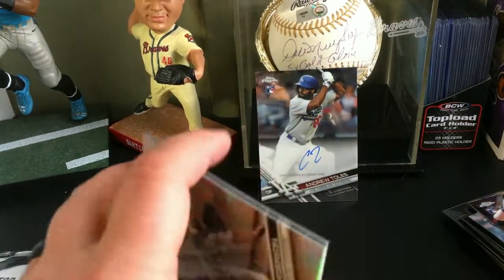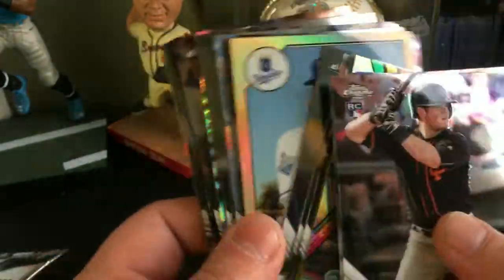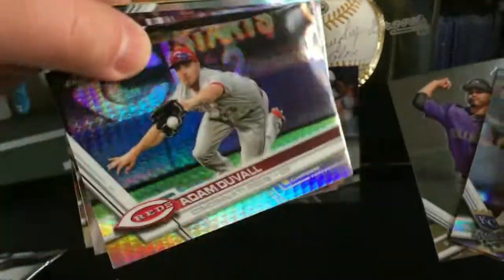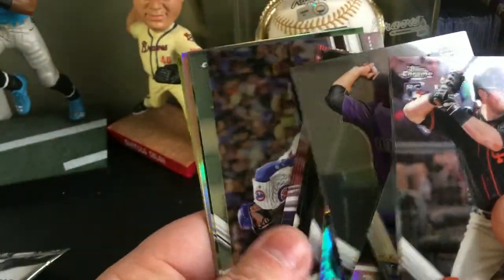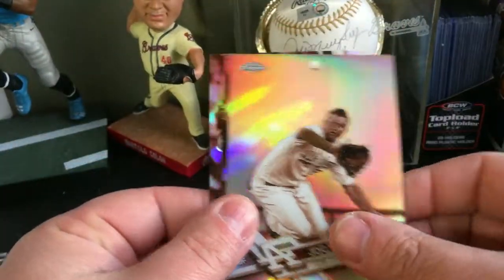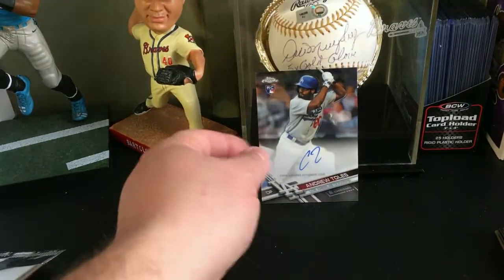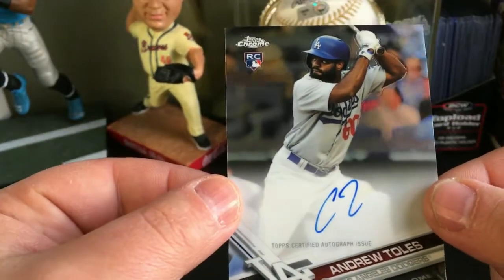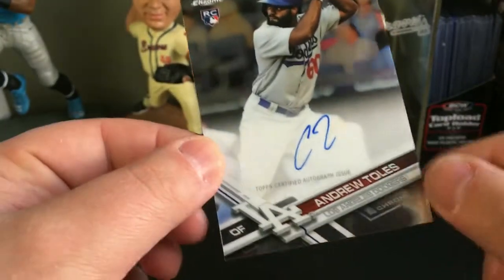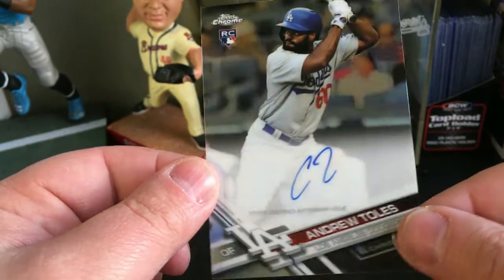So not too bad — we got some good rookies, some cool inserts, a couple of 87s, a couple of refractors, and the prism card. A Freshman Flash of Yulieski Gurriel, George Springer 87. Our sepia cards were Jock Peterson and Teoscar Hernandez rookie card. And we actually did pull an autograph from our box — an Andrew Toles base autograph rookie card. Not bad, we will definitely take that. Interesting signature, but nevertheless a cool card to get.